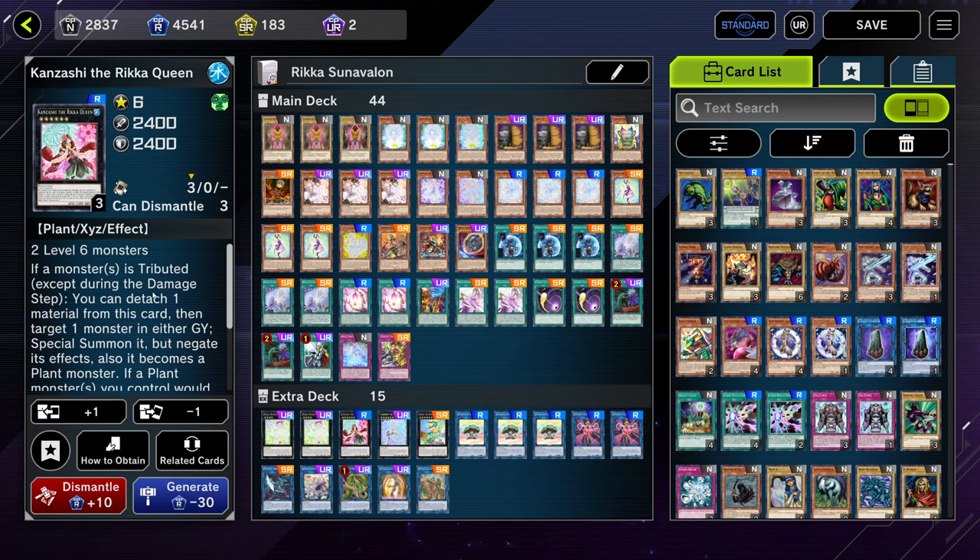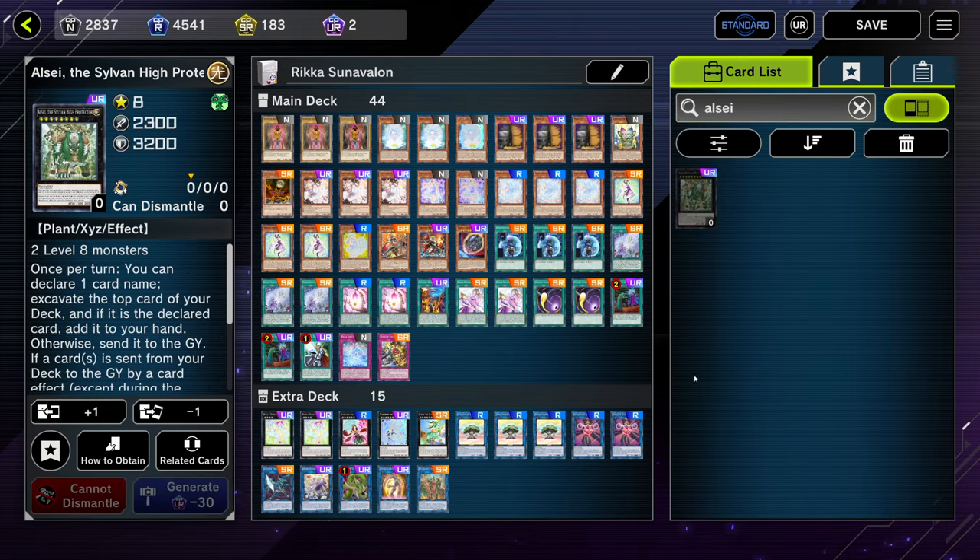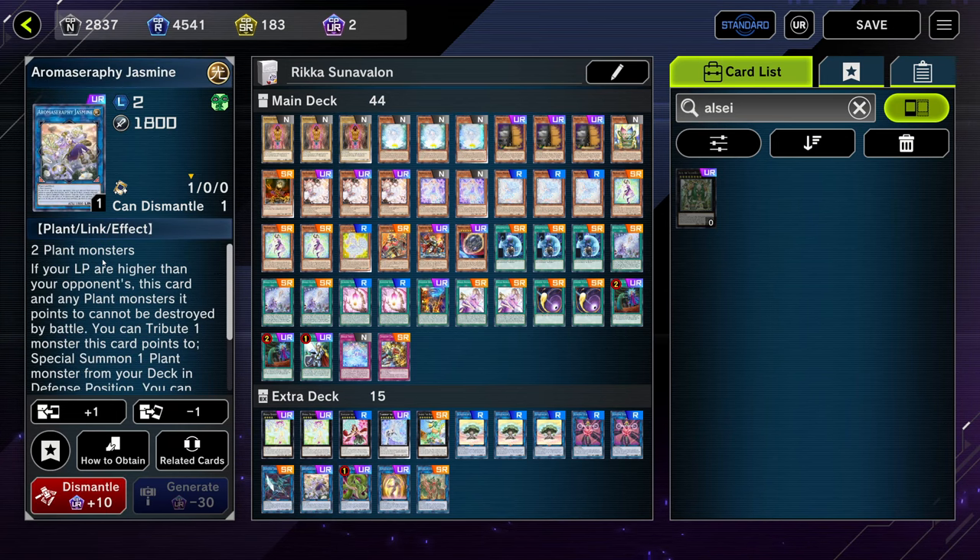We're on one copy of Kanzashi. This doesn't really come up — you could play it, you could also not play it if you're not super familiar with it. If you're new to this deck you could probably just cut it and play anything else. Another thing you could play is Alsai — he's pretty decent. You could also play another copy of Jasmine. Probably don't play Zeus because you usually get plant locked pretty easily, so it's not really worth it.